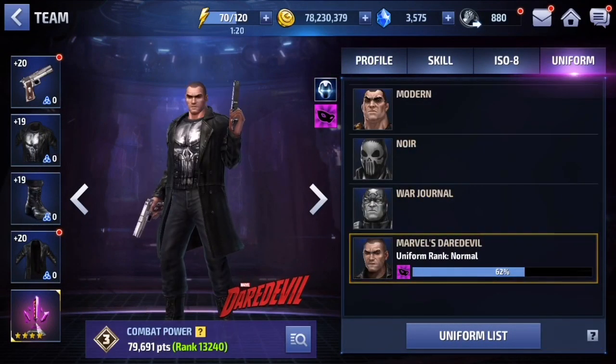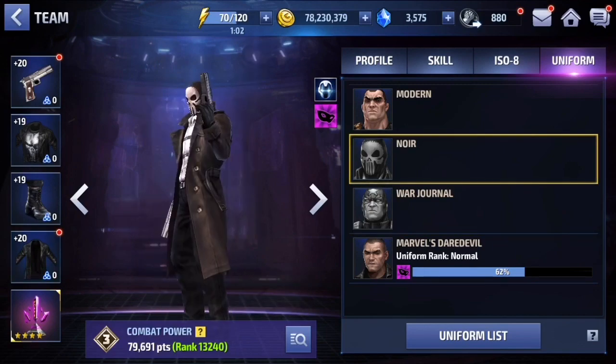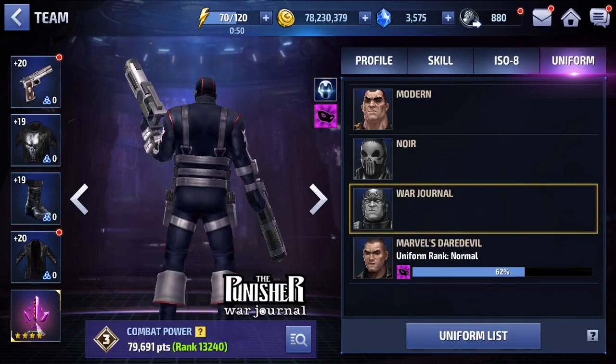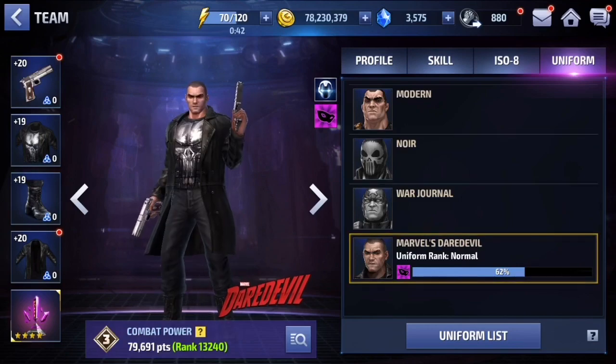Without this uniform I have right here, the Punisher is almost unplayable for every single game mode. His survivability is absolute trash, his damage is mediocre at best, and these other uniforms don't really change very much. Some look cool, some look goofy, and based on testing them out in the skill preview, they're not very good.